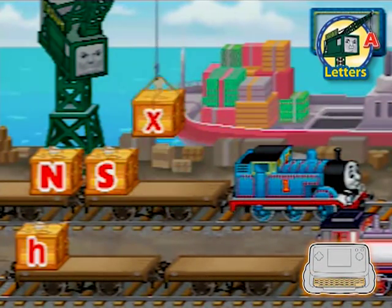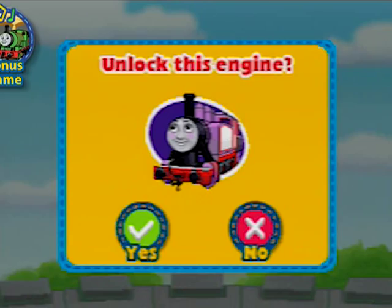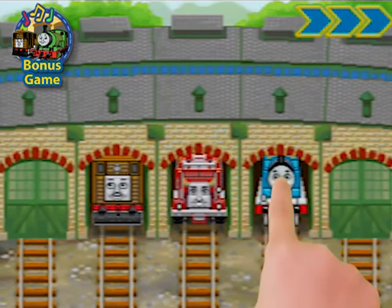Type the correct letters so Cranky can unload Thomas' flatbed. In the bonus game, unlock new engines and play a challenging memory game.